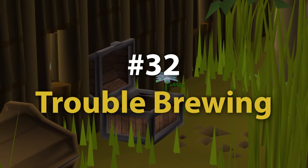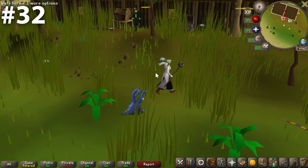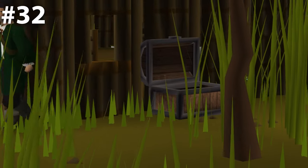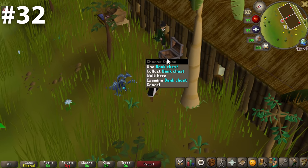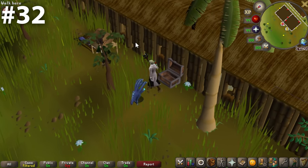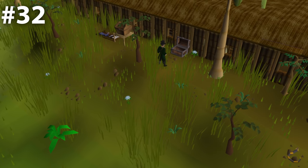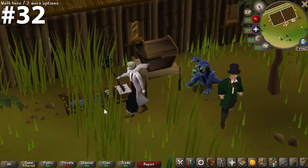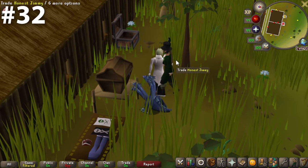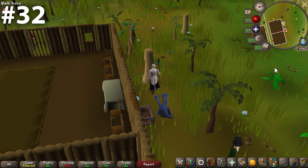The 32nd bank chest on our list is Trouble Brewing. It has a very nice flower next to the bank chest and a deposit box sitting on a table, with an assortment of minigame prizes nearby. However, the grass is way too high — you know there are all kinds of bugs and mosquitoes crawling in it. I can't imagine standing at this bank chest for more than 15 minutes before you'd be covered in chigger bites. Not a terrible bank chest, but it absolutely has some faults.